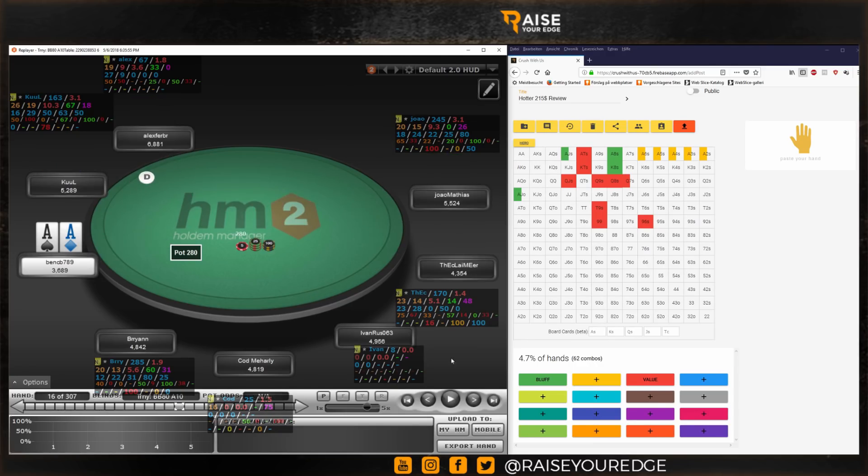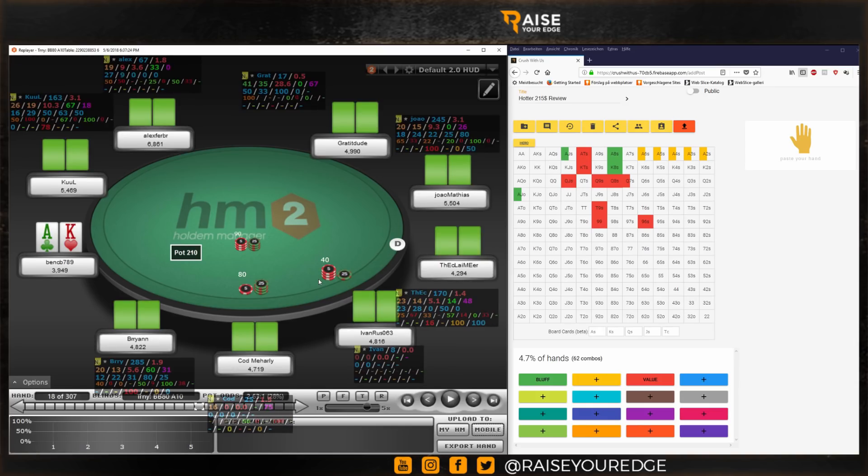Pocket aces — no action. I sometimes like to mix in some flat calls with ace-king off-suit. What I see over and over again is people tend to 3-bet ace-king off and just flat call ace-king suited, which makes absolutely no sense. Ace-king suited is much stronger, so you want to 3-bet it and just flat call ace-king off and play a smaller pot. You have way more nut potential with ace-king suited given the flush. If you want to distinguish between a flat-calling and 3-betting range, take the suited hands and call, play a smaller pot with the off-suit hands.